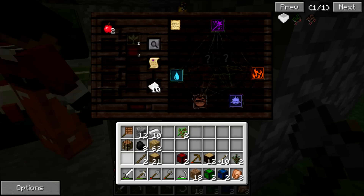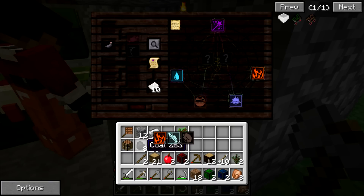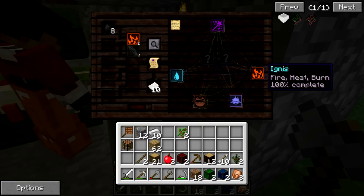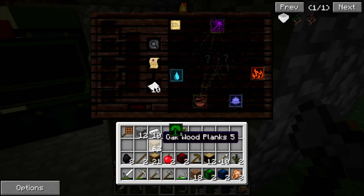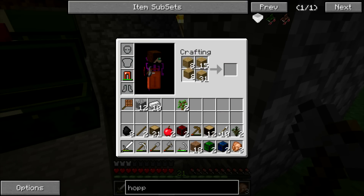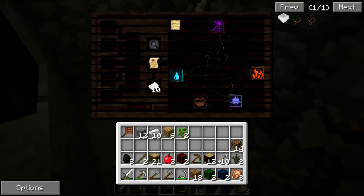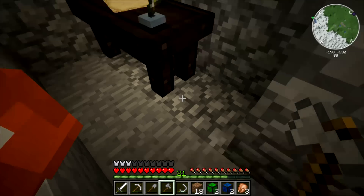Somebody went to the Nether? No — there was glowstone in the village. That gives fire, but we already have fire maxed. Probably the least efficient use of wood ever. Making crafting tables? All right, we'll save that for later.